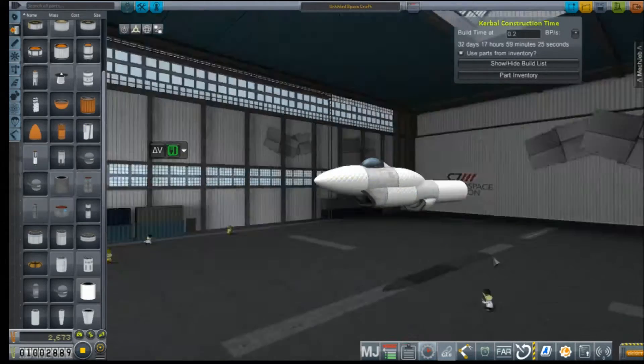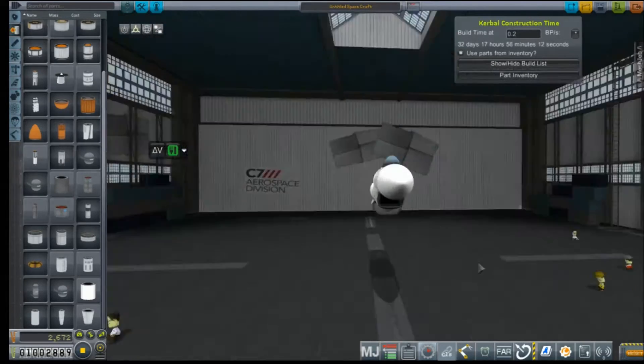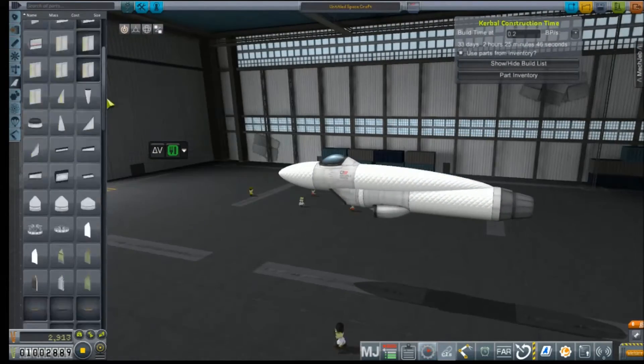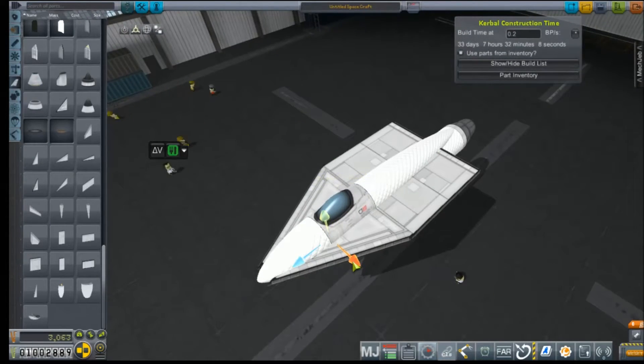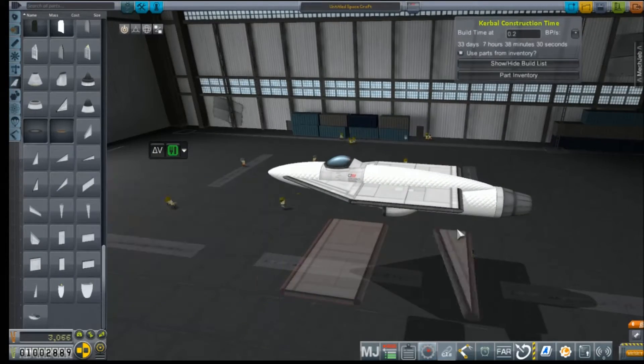The closest relatable distance for this next leg is about three, maybe four times the length of our previous journey. I sped all of this up because you don't want to watch me diddling around with this for about an hour, and started considering what would make a good long-range aircraft.